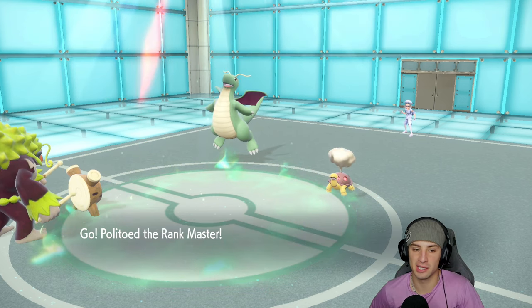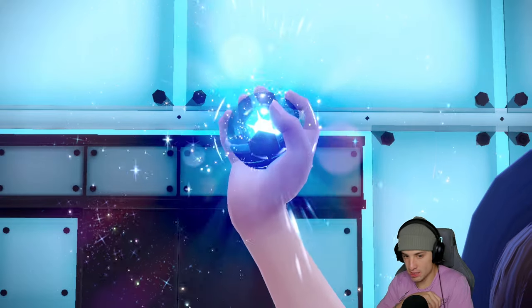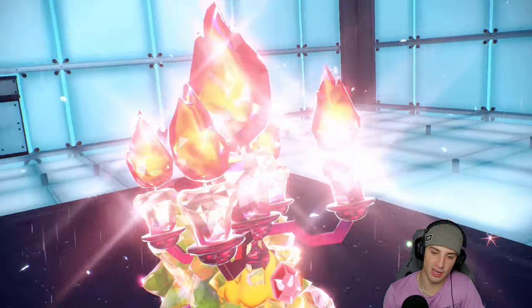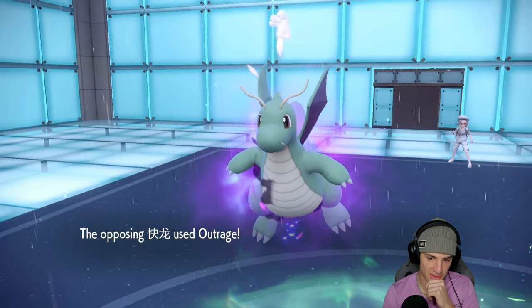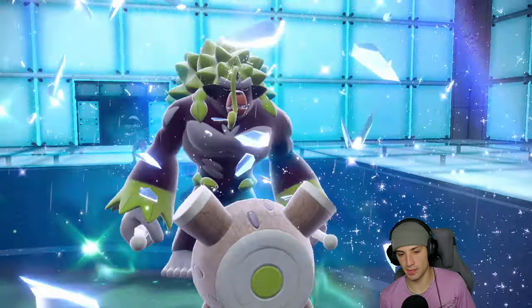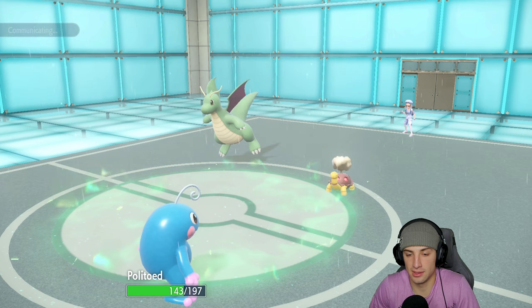We lost our Basculegion early because I got distracted talking about fantasy football. Now we bring out cotton candy Politoed and it starts raining — we take this weather! We Tera to flying. We really want Rillaboom on the field as long as possible. We get that beautiful flying Tera out. Dragonite might have Stomping Tantrum or Earth Power — which is a little bit of a threat. And yes, there's an Earth Power! Stomping Tantrum is able to fly here too — beautiful, big time damage!